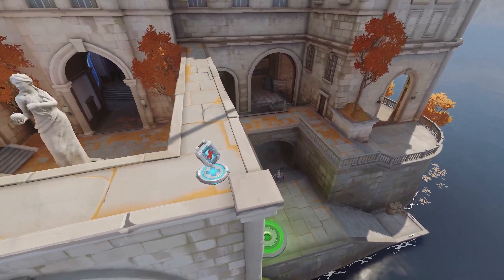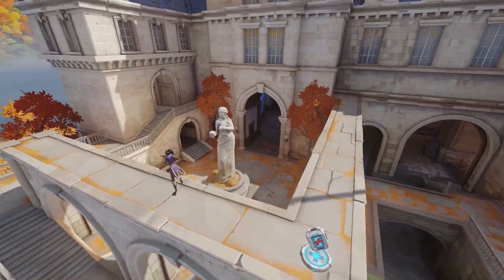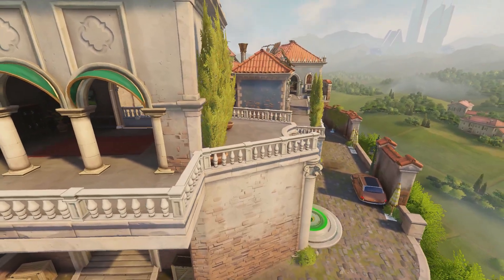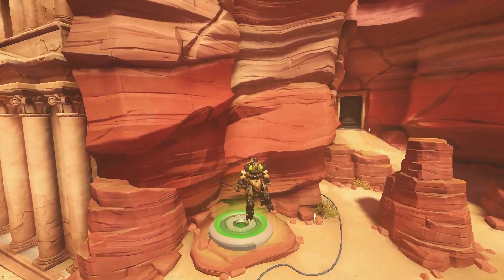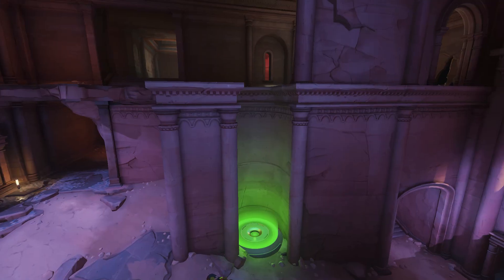Let's run through the deathmatch map jump pads quickly. Chateau Guillard has two jump pads near the water. Malevento has one near the edge of the map and one inside the back of the church. And Petra has one on the outside and one on the inside.